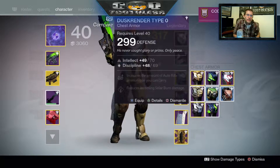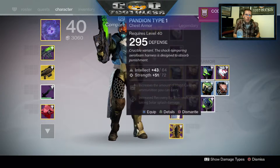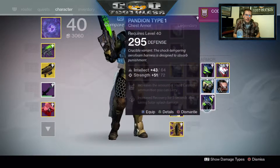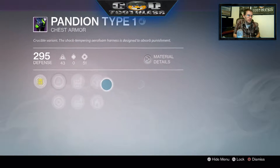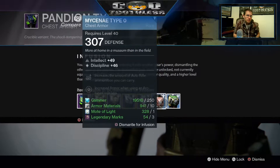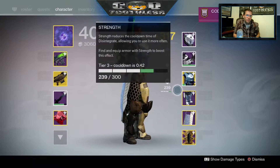Do we have another Pandion? We got Type 0 — that's Type 1 — so this one should be upgradeable. We can use one of these to upgrade this, let's go ahead and do that. We'll make this the next highest one — 307. Boom, 307! We'll keep that one rather than that blue.